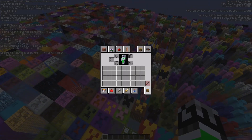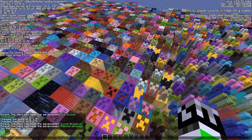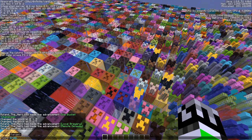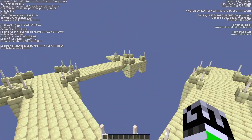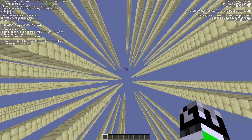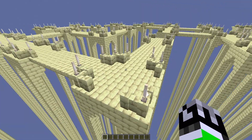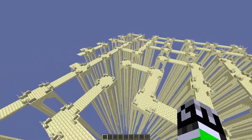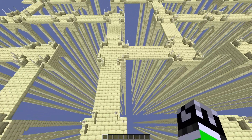Let's try slash warp bridges — oh nice. It just goes down to the void and there's a bunch of bridges. This is pretty cool, kind of a maze as well. We could use this for an adventure map or some sort of game — that'd be really good.